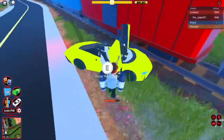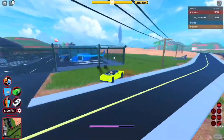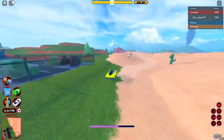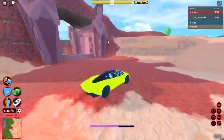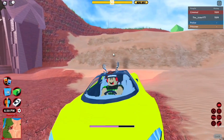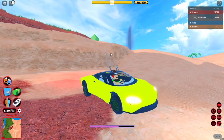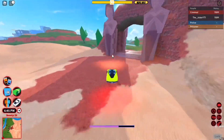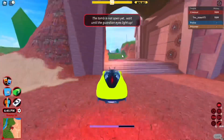You can have three people in the McLaren and rob the train with an entire crew — it has three seats including yourself. With those three people you can go to the tomb robbery and all three of you can rob it. For grinding inside a VIP and wanting a small crew vehicle rather than something big like the army heli, this is the number one priority vehicle you should grind for.